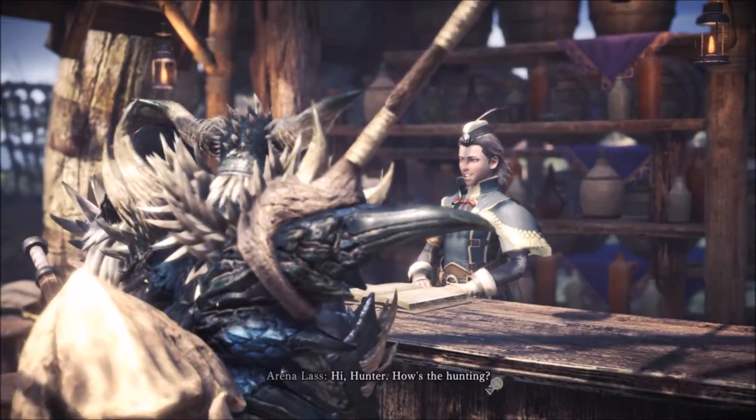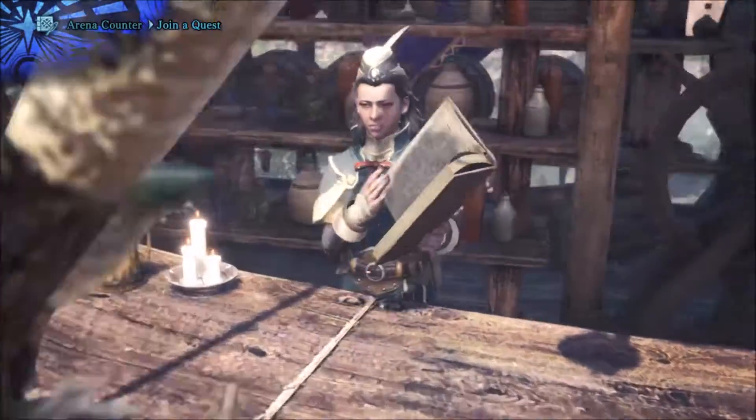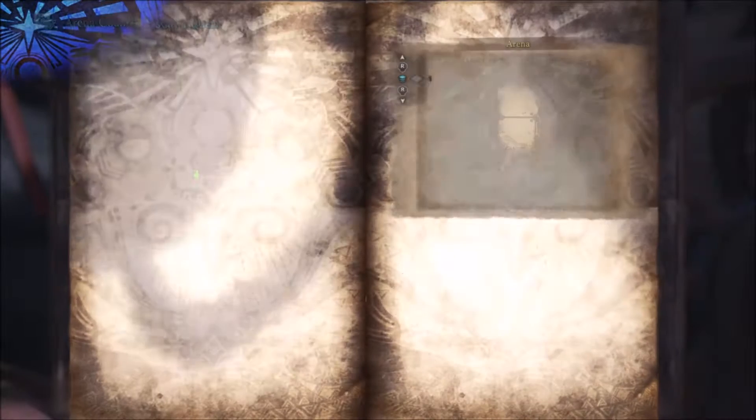This is for Monster Hunter to get the Street Fighter 5 Ryu outfit. First thing you have to do is go to this lady on the left at the guild hub — she's the lady in blue.